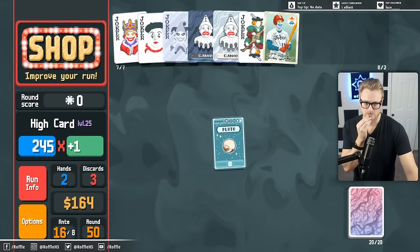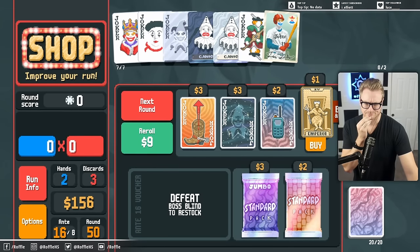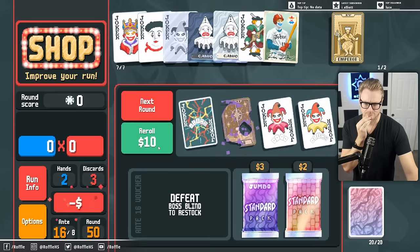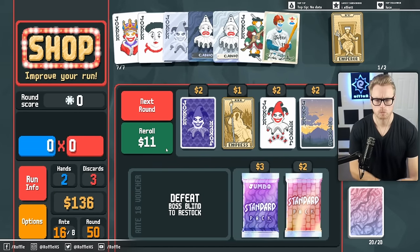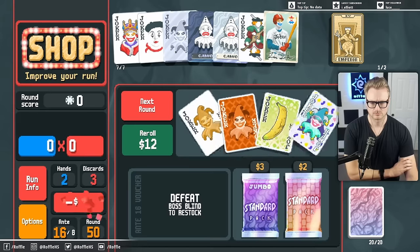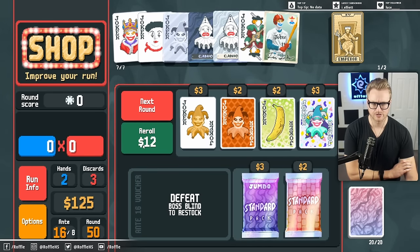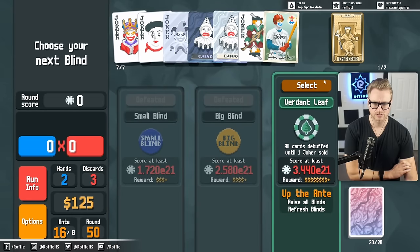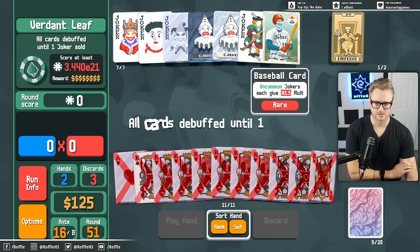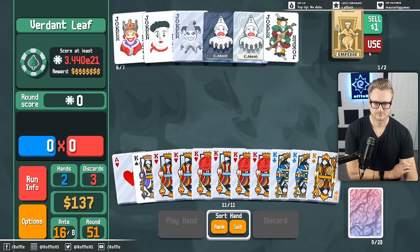Pluto. Probably don't want to find the Jokers I'm looking for here anyway. So let's just hold the money. We sell out of the baseball card. Use this.